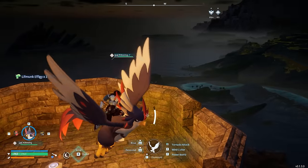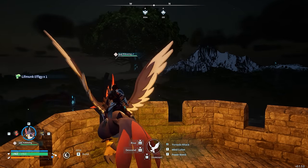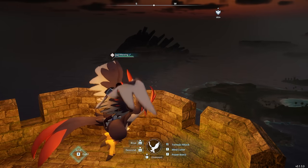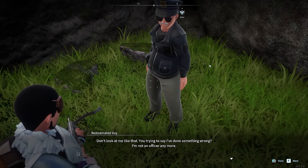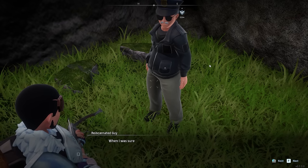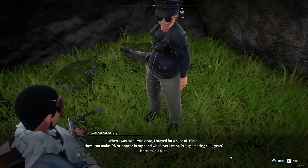I finally made a saddle for my Nitewing — I now had the ability to fly around the map. Unfortunately when it comes to flying in Palworld, the stamina gauge is very limited, so you have to be really careful with certain flyers and where you want to go. Because I was able to fly around the map I was able to see a lot more things than I could from the ground. I came across an NPC known as the Reincarnated Guy — he was saying he nearly died after getting hit by a truck while on the job, and when he came to, he was on this island.